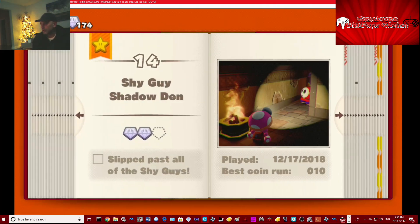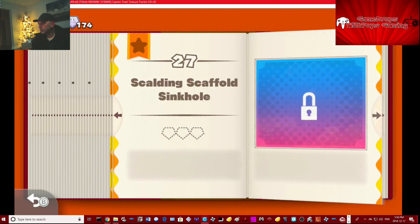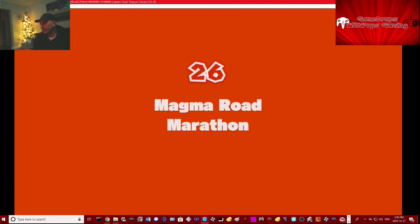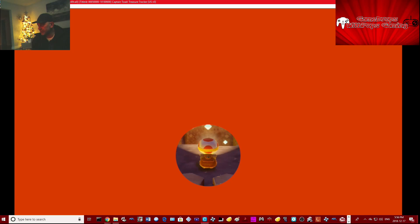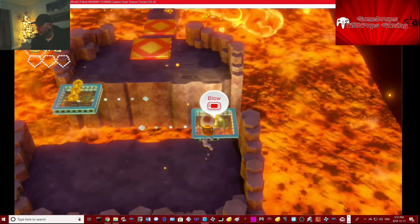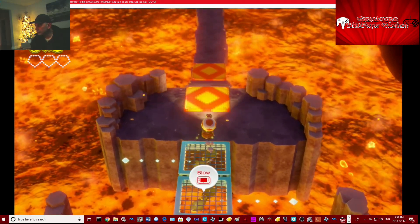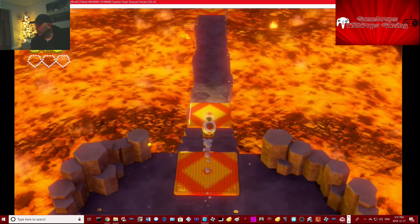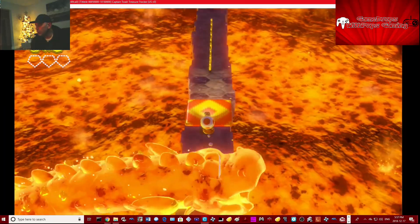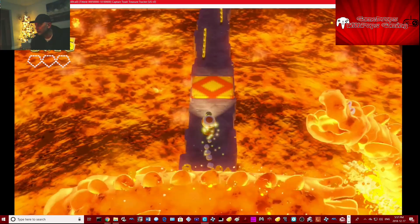Here we go, all the way over here. Page 26 — it's going to be slower, you'll see it, but the blow button will work. There we go, time to boogie. Oh, these lava blobs are coming — wow, close call there.